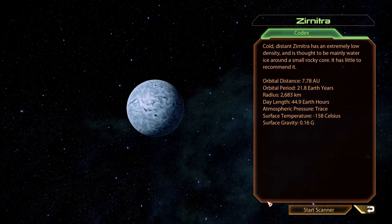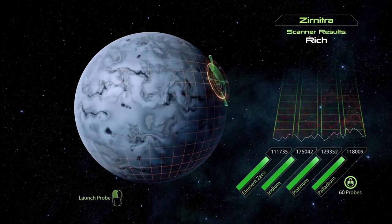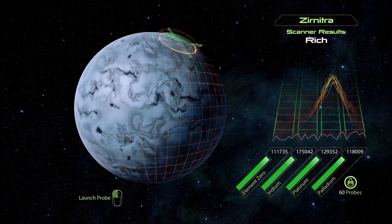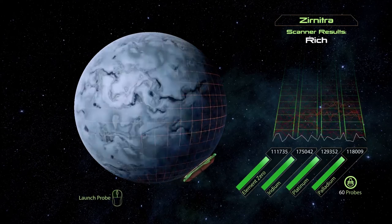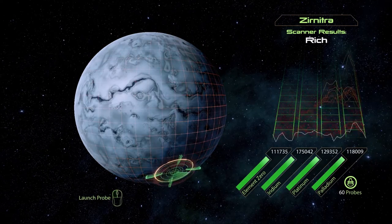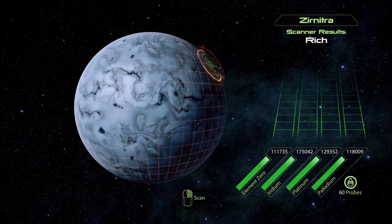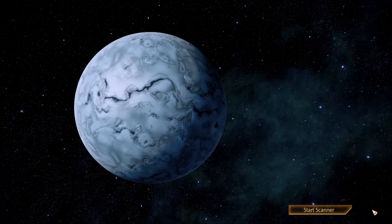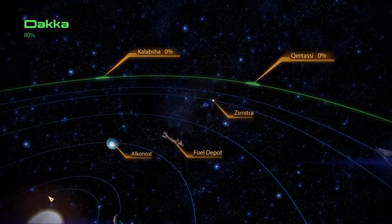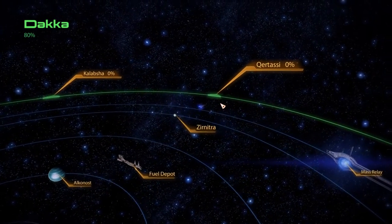Zernitra — cold and distant. Zernitra has an extremely low density and is thought to be mainly water ice around a small rocky core. It has little to recommend it. Let's see if we find any iridium here... nope. Pragya is the only one left, and much as I would love to get into that right now, I can't — I do not have time.